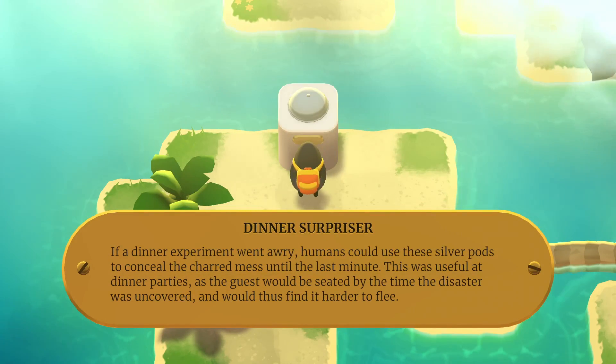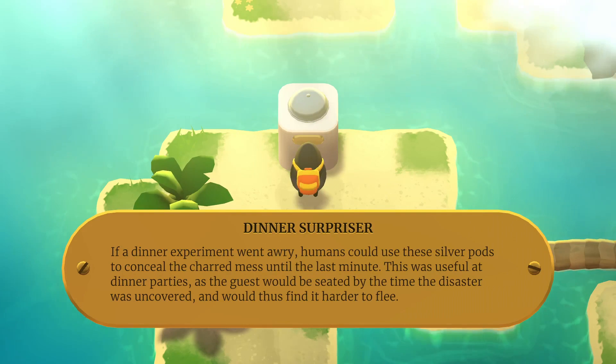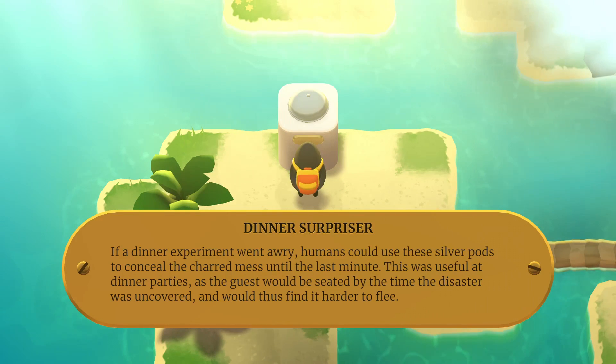Another thing I'm learning about in this game is that it really likes to repeat itself in the same group of islands. So, if I see a trick that's distinctive once, it seems productive to try and reapply that trick in other places. Dinner Surpriser: if a dinner experiment went awry, humans could use these silver pods to conceal the charred mess until the last minute.